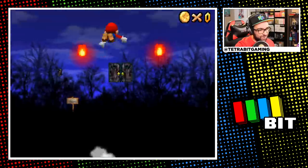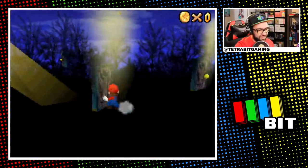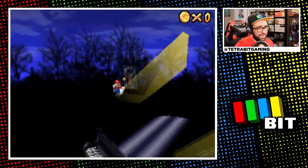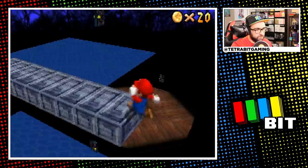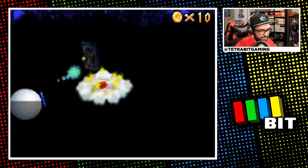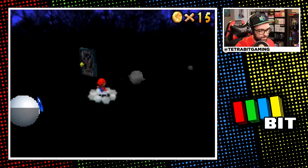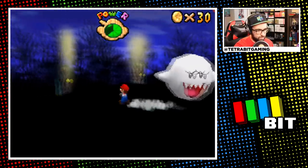Big Boo's Haunt is next — just like the boos it contains, the mansion also disappeared, and honestly this made it even more creepy to navigate than normal. The doors are all still visible though, so it wasn't too tough to get around — I just had to try hard not to fall into the basement. I also noticed Mario's ground pound hitbox isn't nearly as good as it is in Super Mario 64, so defeating all the boos and big ones was slightly more challenging than what I'm used to.